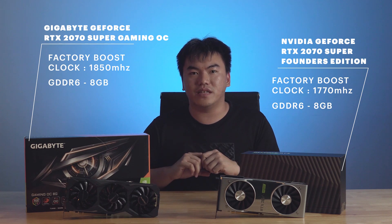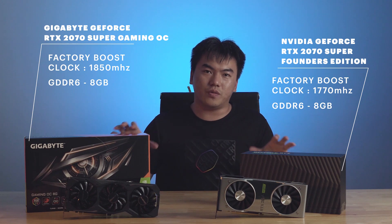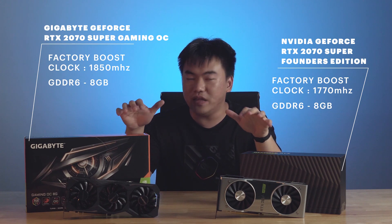Both graphics cards have a memory of 8GB GDDR6. Just based on the looks, we can see that both cards have a very different kind of design. The Gigabyte GeForce RTX 2070 Super Gaming OC has more of a gaming feel, while the Founders Edition retains a more professional design.